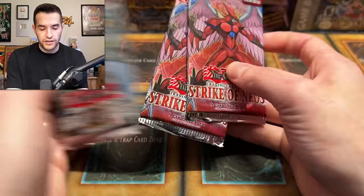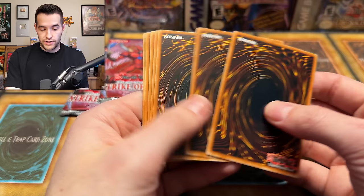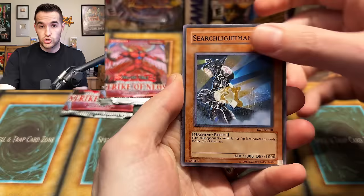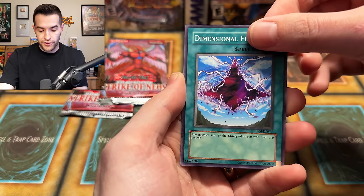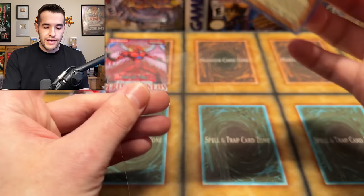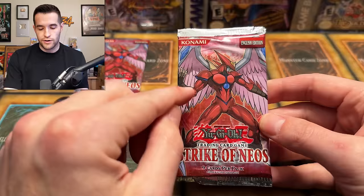Let's do Enemy of Justice first because there are some good cards in here. I believe you're going to give us that Shining Phoenix Enforcer Ultimate Rare that we never pulled. We have Bountiful Artemis, Miss Fortune, Searchlightman, Destiny Hero Doomlord, D-Shield, Swift Birdman Joe, Cyber Kirin, Dimensional Fissure, and Super Electromagnetic Voltech Dragon — that's what I'm trying to say. It's electromagnetic and we've pulled it many, many times. It's just a super. In GX sets you pull the same supers a lot because there's only a few of them.